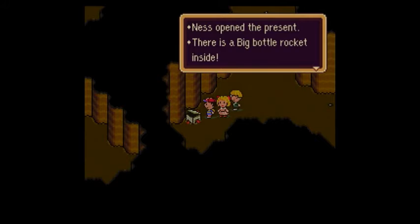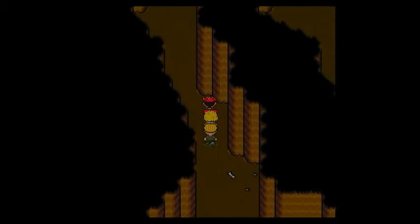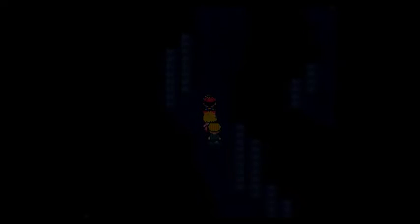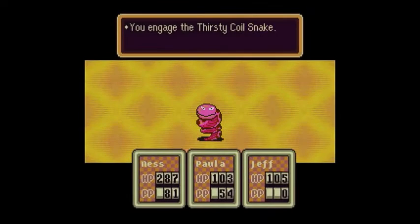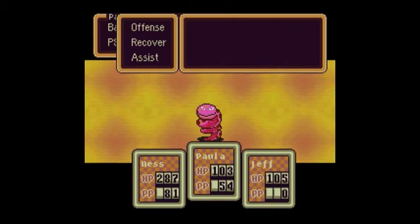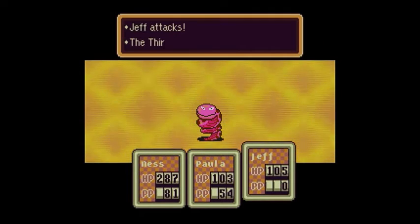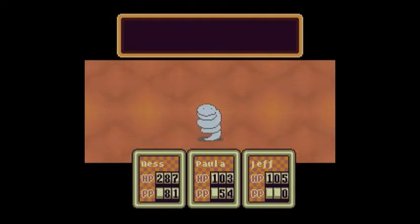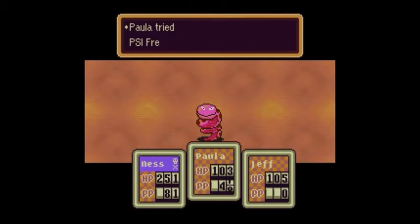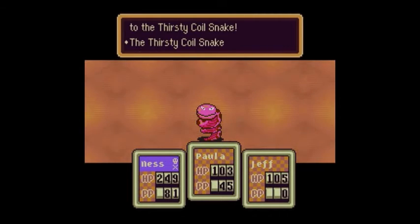Ness opened the present — there's a Big Bottle Rocket! Save your Big Bottle Rockets for now. Like I said earlier in the Let's Play, you're going to want to save the Big Bottle Rockets for various special occasions. The Guardian Diggers later in the dungeon — you're going to want to use Big Bottle Rockets on those guys. Make sure you save them whenever you find them because this is a very good point in the game to use them.